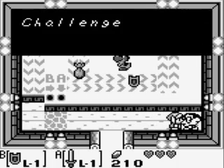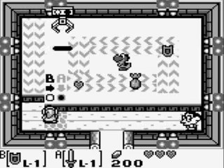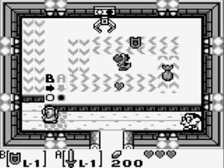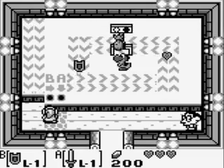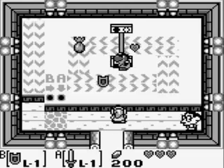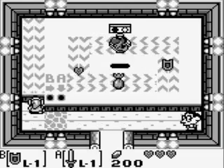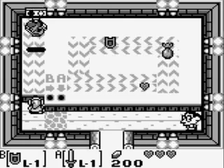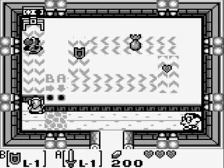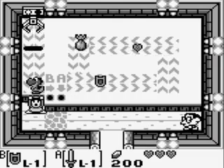We have one last item to get in here, and that's the thing in the middle. Now yes, that is Yoshi — you're not seeing things. Come on, Yoshi, get over here. Anyway, this will drop down on us... and it's a Yoshi doll.